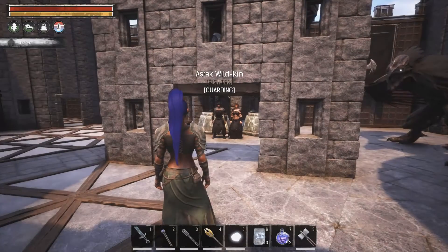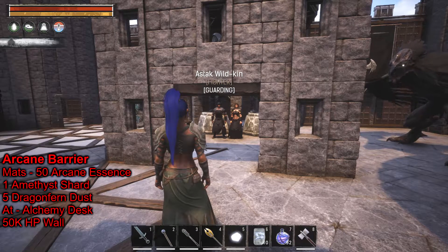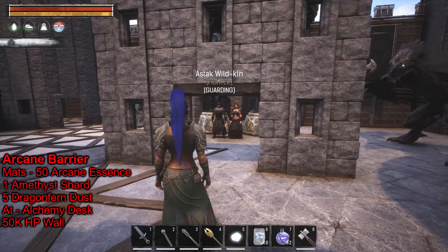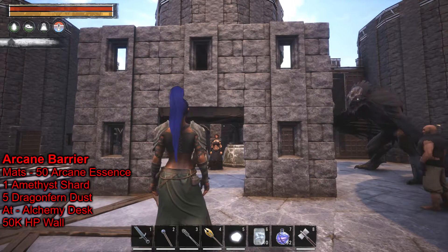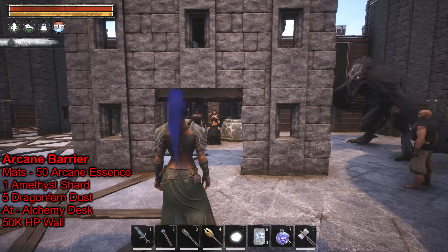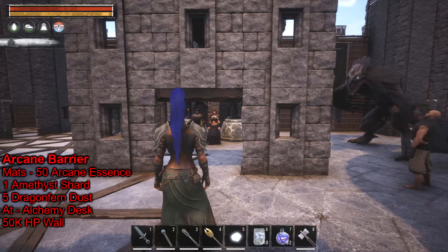Here we have the Arcane Barrier — another very unique item to the Felgarth; I actually think it's one of the cooler things. Basically, it is a one-way wall — think of it like a one-way mirror but as a wall. It's built at the Alchemy Desk. It takes 50 Arcane Essence, 1 Amethyst Shard, and 5 Dragon Fern Dust. If you have the outside face facing you, it's red; if you spin it and show the inside face, it's blue.